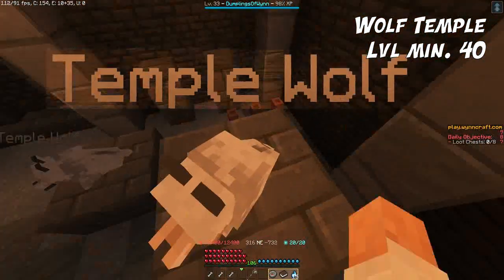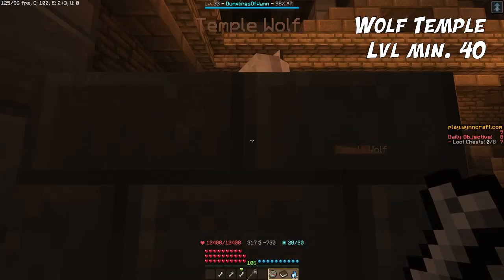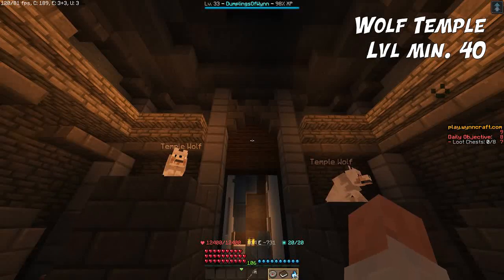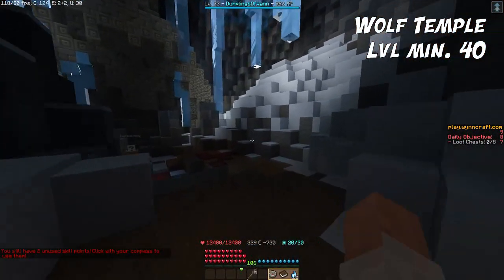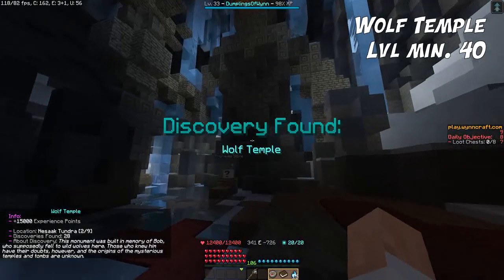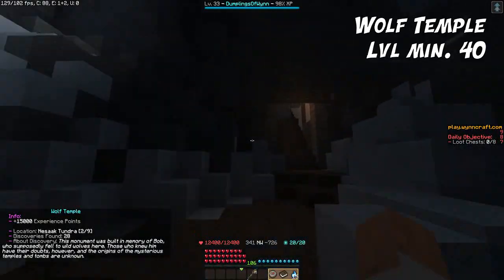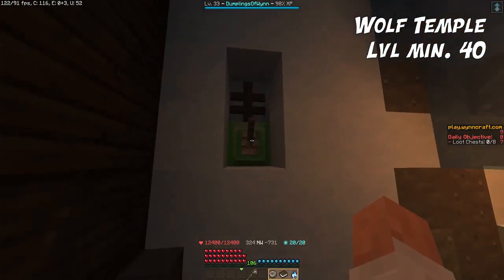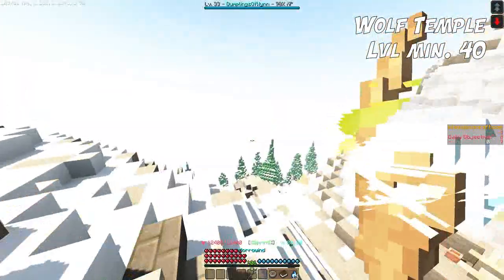We start feeding the wolves in order from largest to smallest pedestal — one bone each. The door opens and we can enter. Here we are — this is the discovery. You can read the engraved stone. The exit is right over here; just click on this lever and leave. Nesak is right over that way.